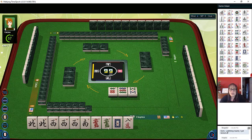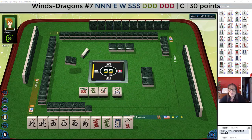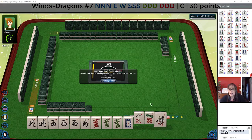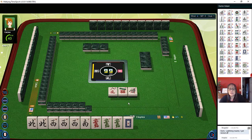We want to keep all these tiles here because we could maybe play that concealed hand. Now we did pick up a green dragon, so we're going to keep it. And we do have tiles we can pass. No hesitation there — that's a great pass. It's a little risky with a 7-8 in mixed suits there, but it's better than letting go of something we might be able to use.